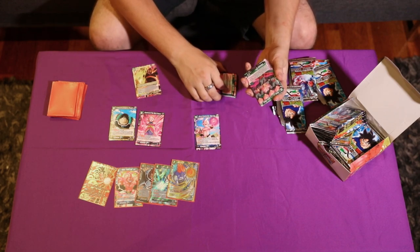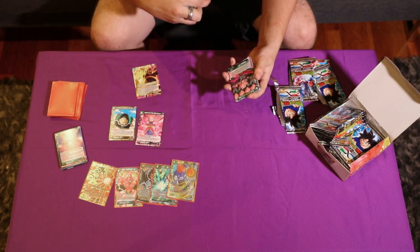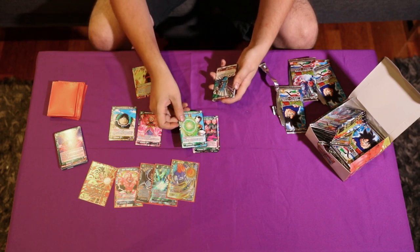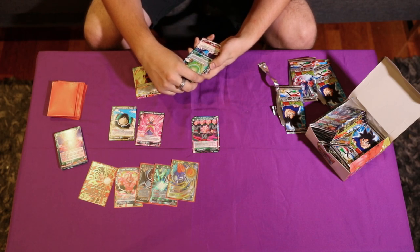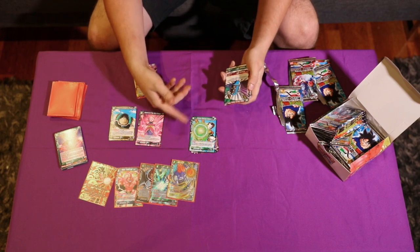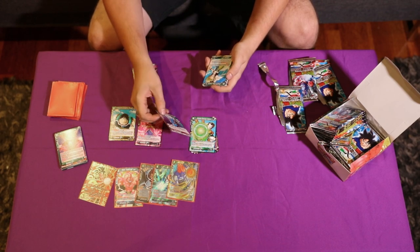Out of Control Boo — it's just a one-cost to evolve into a Blue Majin Boo that costs five or less. Terra Scythe, kind of bad. The new Android 14 — when you play this card, your opponent chooses one of their battle cards and KOs it. If it's a card that costs three or less, draw a card. It's all right — it forces them to pop their big things.